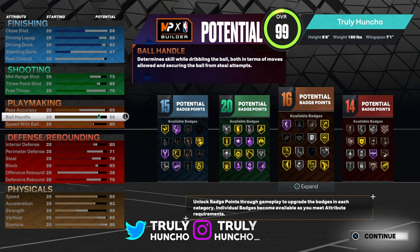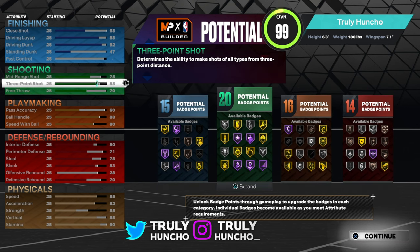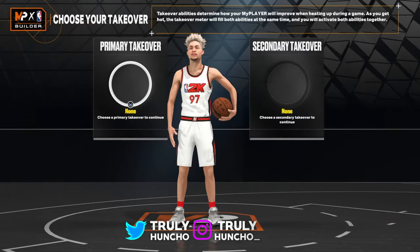Put your free throw to around 70. This is the build: you will get 15 finishing badges, 20 shooting badges, 16 playmaking badges, and 14 defensive badges.